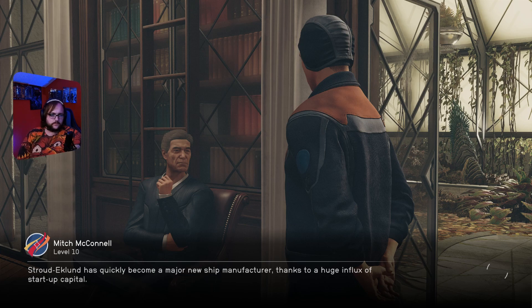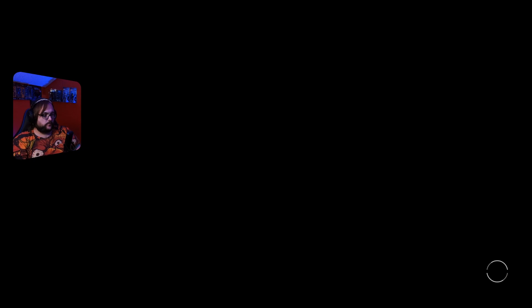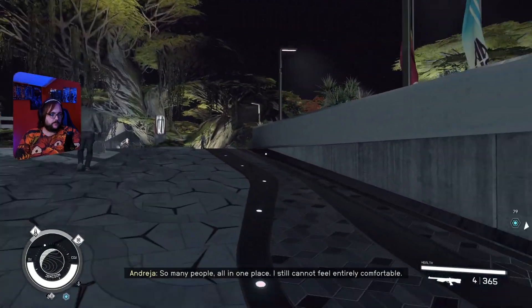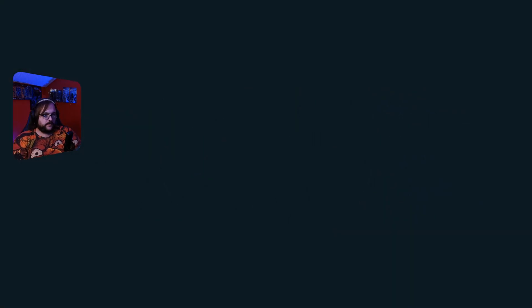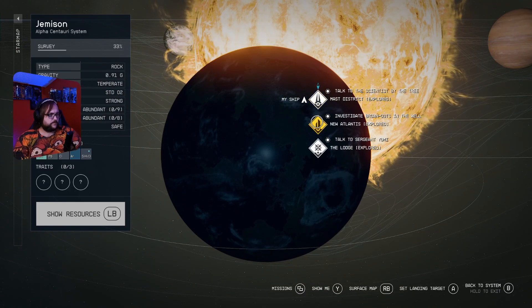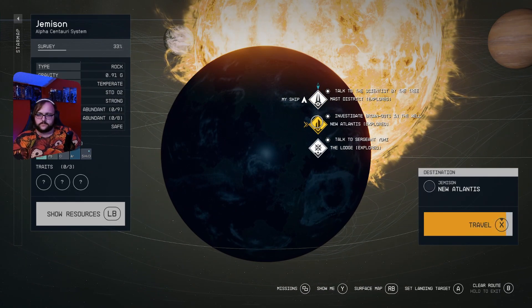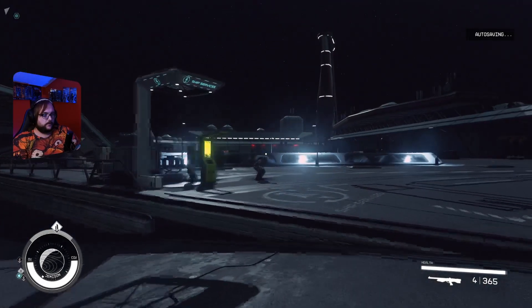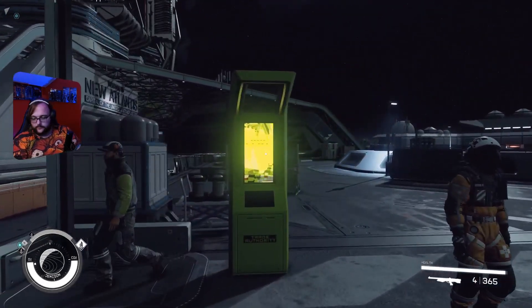So here's what we're going to do — we're going to fast travel to Jemison, fast travel to a starport or something. I guess Mass District is where we want to go, wherever we can land and change out the ship. Stroud Ecklund has quickly become a major new ship manufacturer thanks to a huge influx of startup capital. Okay, whatever that means — words are too big for me and concepts too. I still can't feel entirely — I don't think this is where I wanted to be. Let's fast travel to New Atlantis. Pristine New Atlantis and the industrial powerhouse Cydonia are two of the largest cities in the United Colonies. Okay, on this note we're going to take a quick break — I will be right back.